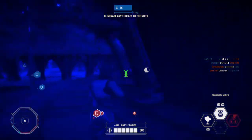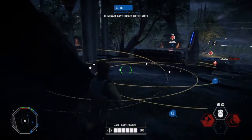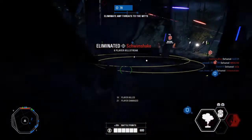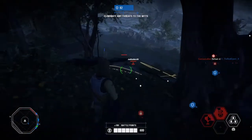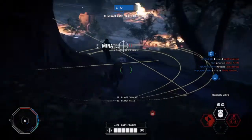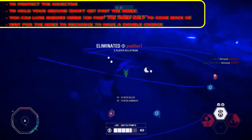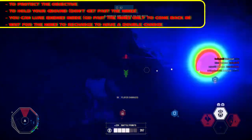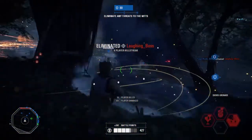You can use Proximity Mines to defend the objective and hold your ground. Try not to get past your own mines since they are like your armor. You can lure enemies inside the mine radius by getting past your mines and then coming back in. Most importantly, you can wait for the mines to recharge to have a double charge.